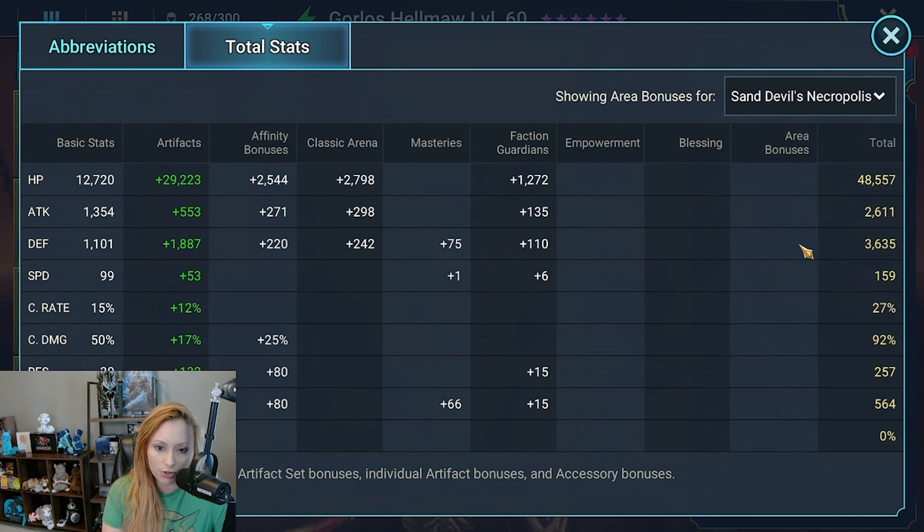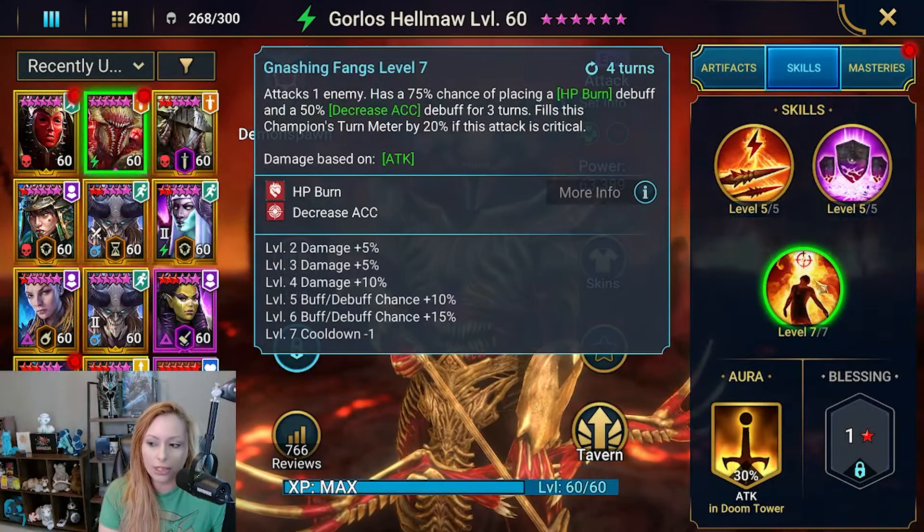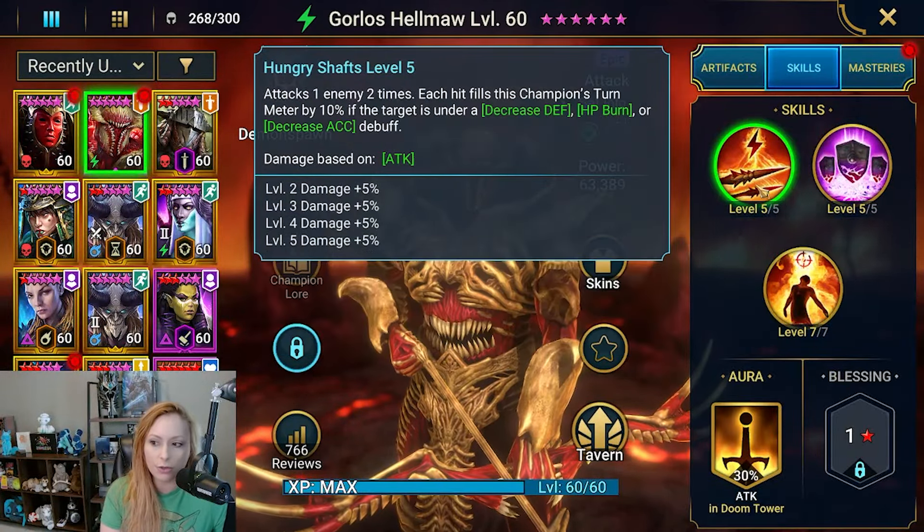Hey guys, I'm Layla. We are talking some Raid today — specifically a duo team for stage 25 Sand Devil Necropolis. It only takes two to run it, and it's going to be Mother Cybele and Gorlos Helma. This is going to be a speed-tuned team. You want them tanky, you need 500+ accuracy on Gorlos for this to work, and regen gear is basically a must.